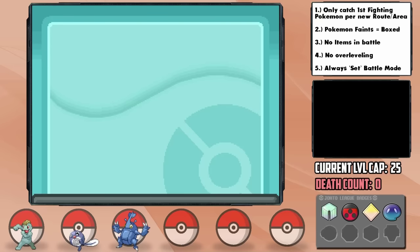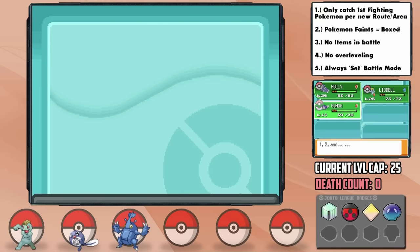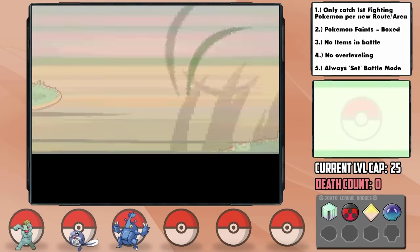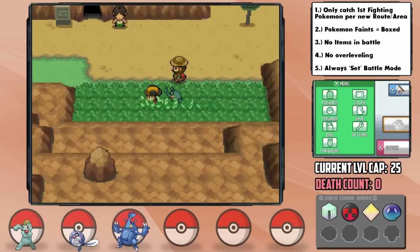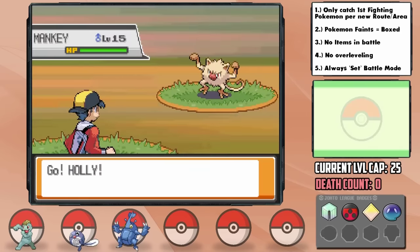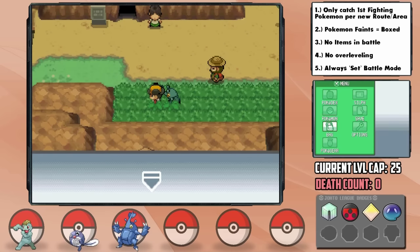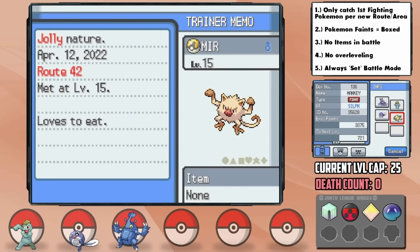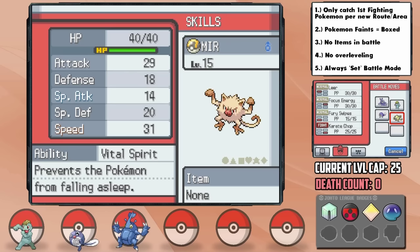Now that we can use Surf, I teach it to Ronda, who can take us across to the other side of Route 42 where we can access the grass. This is crucial because it brings about our next encounter — a Pokémon that is exclusive to HeartGold and the very reason we're playing it, Mankey. We catch it successfully and nickname him Mir, and Mir ends up having a Jolly nature — plus Speed and minus Special Attack. It's not often we get a perfect nature, but it's all the more exciting when it does happen. I can't wait to use a Primeape — quite an underrated Pokémon, I feel.